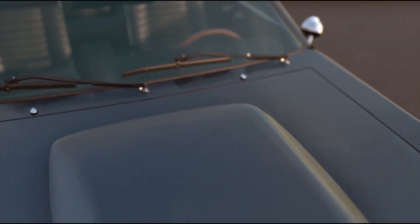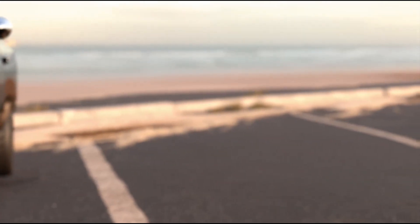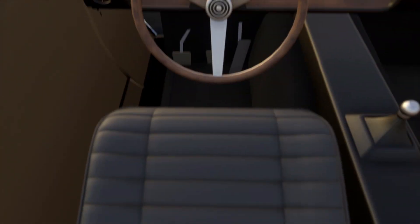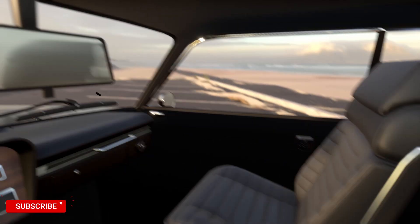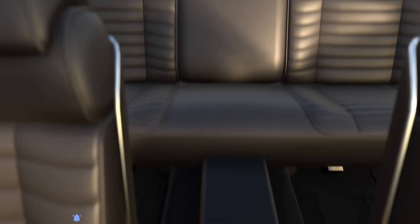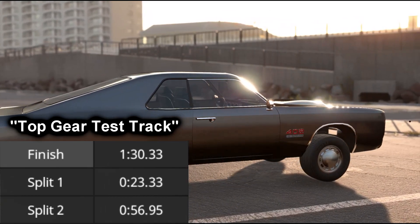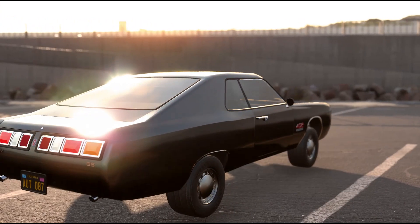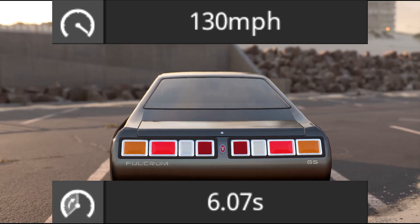This car has the power, looks, and comfort of being a solid competitor in this market. The styling is partially based on the first gen Pontiac GTO and Dodge Charger RT. About muscle cars, what's interesting is that the top speed of these vehicles is not what you'd expect. It has a lap time of 1 minute 30 seconds 33 milliseconds at the Top Gear test track, and 2 minutes 29 seconds 24 milliseconds at the Automation track. It has a top speed of 130 miles per hour and a 0-60 in 6.07 seconds.